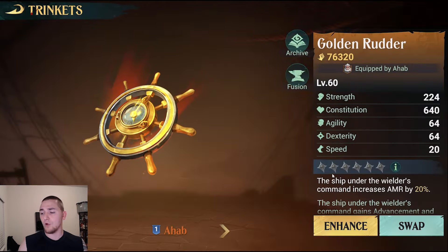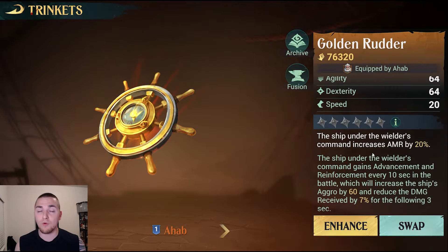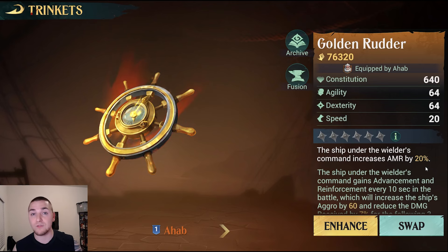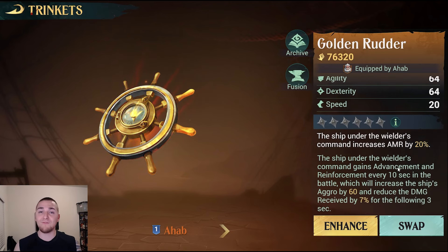On my flagship, I am using 1 Golden Rudder. This is all you need. You can use more than 1 Golden Rudder if you like, however you are only going to be getting the same 20% armor bonus as you get on the first one. The first of every type of trinket you equip on your ship, you will benefit from the bonus ability on whatever the strongest version of that trinket is. The Golden Rudder here is not refined, but it is going to still give me every 10 seconds a 3-second period where I get 60 aggro and I take 7% reduced damage. Golden Rudder is going to be best in slot for the flagship.